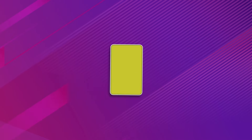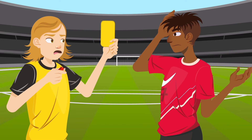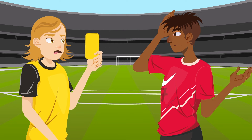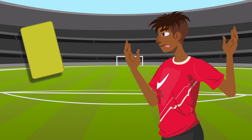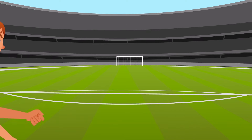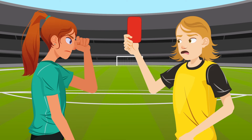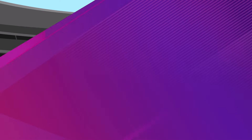Yellow and red cards: there are two types of cards, yellow and red. A yellow card will be used to punish milder acts. But be careful! Two yellow cards shown to the same player mean he or she is suspended for the rest of the game. A red card will be shown if a player has committed a serious offense. That player would be removed from the game.